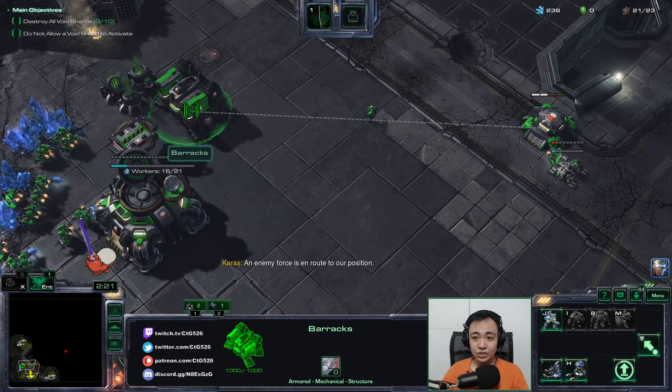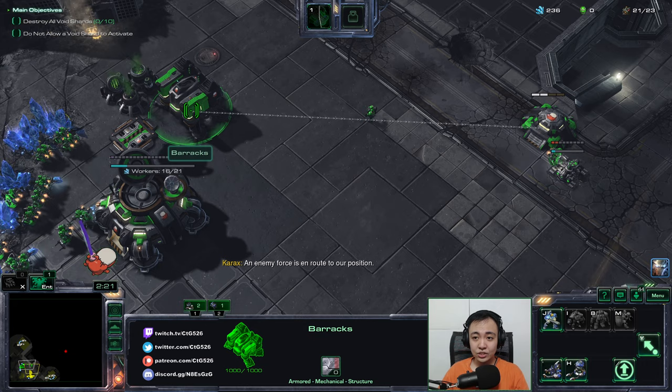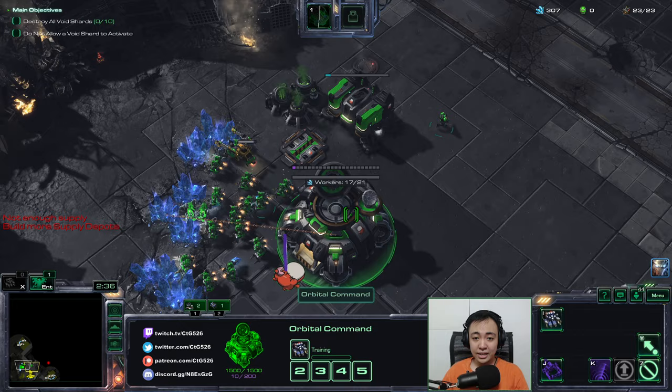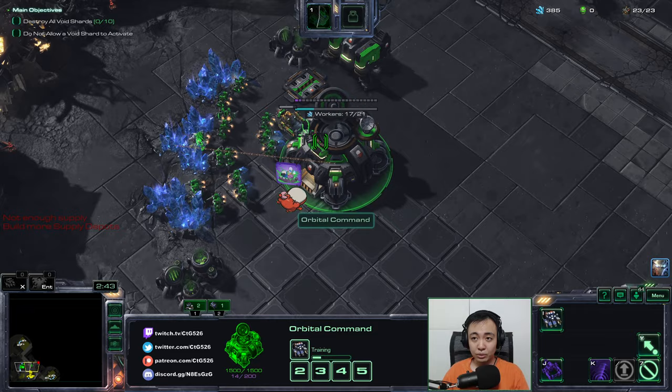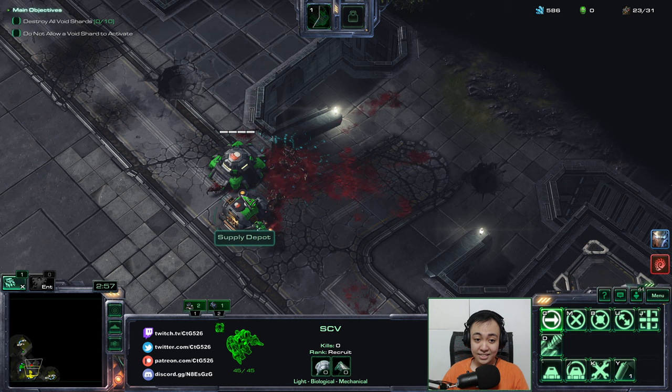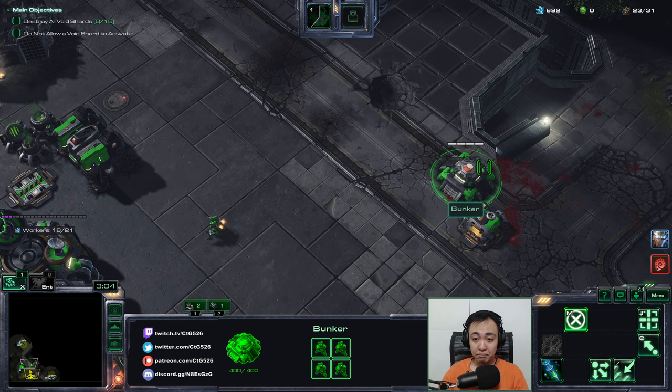I like to defend by adding additional buildings right next to the bunker. Those extra buildings make it harder for the enemy to get a full surround on my bunker. The effect is that overall my bunker will take less damage because there will be fewer Zerglings attacking any one side of the bunker.